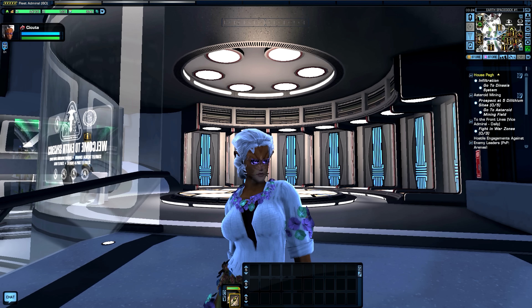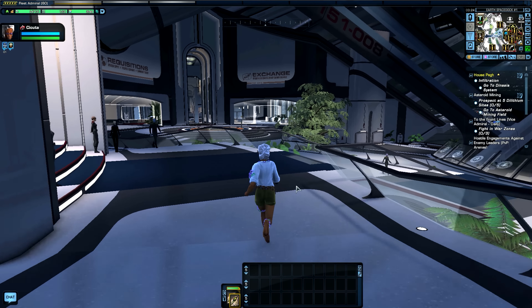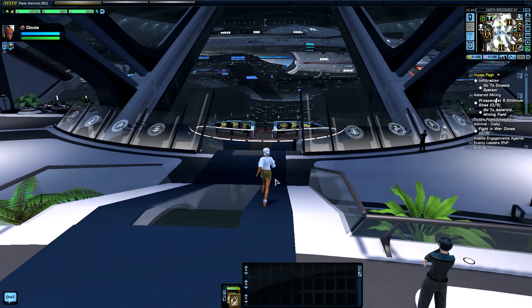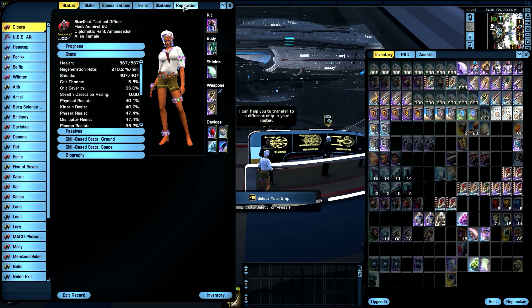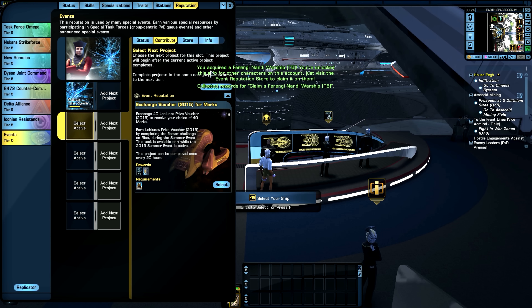We're right here at Earth Spacedock and I'm really on my own in this big space station. We're going to the starship selector because we finally got it — I had to spend a couple of Lobi just to get it. Here we go, claiming the Ferengi Nandi Warship Tier 6, the Rizen reward of 2015.